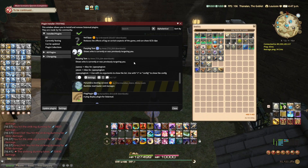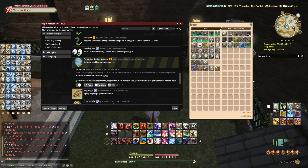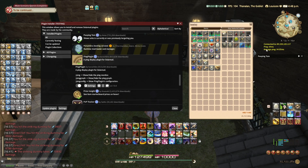Peeping Tom — shows who targeted you. If someone emoted at you and you don't know who it was, you can tell who it is with this plugin. Otherwise I don't really use it that much. Penumbra is an essential mod that works with Mare that I previously talked about — it needs it to function. Ping Plugin — a simple plugin that tells you what ping you have and the server you're connected to with the IP address.